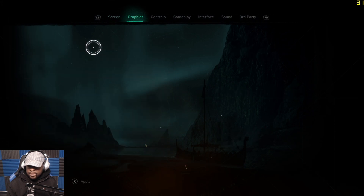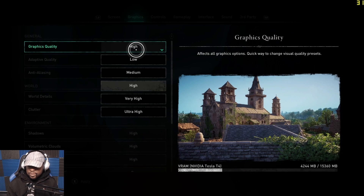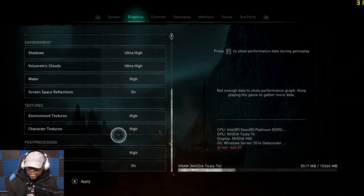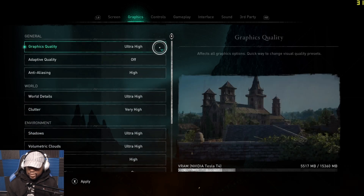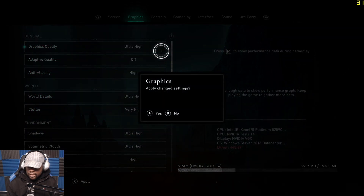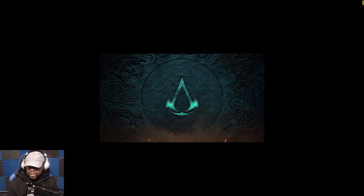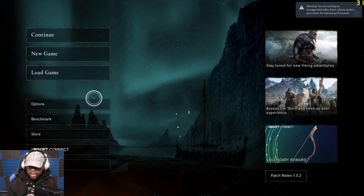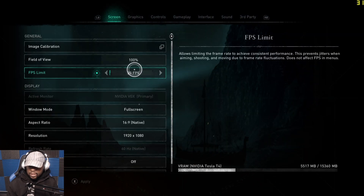If we go to graphics, you can actually play around with the settings — put it on very high and ultra, which is pretty cool. I'm going to put it on ultra to see what happens. It's pretty cool that you can mess with the settings here; you can't do this with other Amazon Luna games I've tried previously — I tried with Control and it wasn't possible. Let's apply the changes. We have to restart the game, which is quite interesting. The load screen again is a long beast.